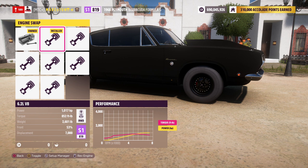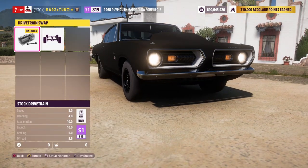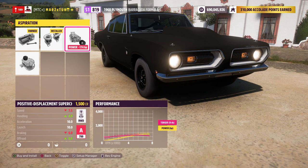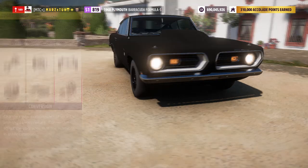We're starting with the 6.2-liter V8 at 1017 horsepower with 852 torque, weighing 2600 pounds — a super nice power-to-weight ratio and tire width. We'll leave it rear-wheel drive and slap on twin turbos. I don't tend to do supercharger because with a supercharger you get nice acceleration but lose top-end speed. Twin turbos always give you the best top-end and have been the best way to go.